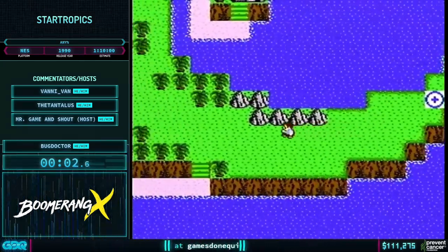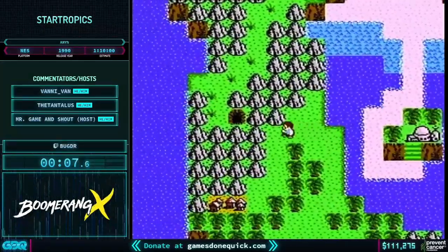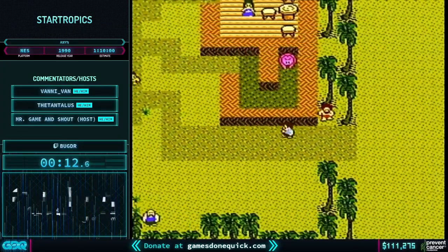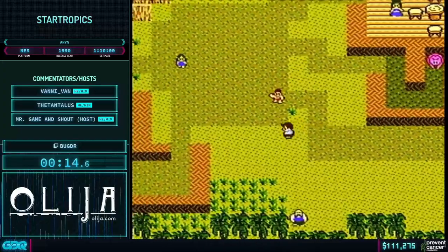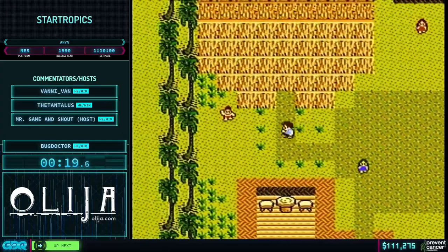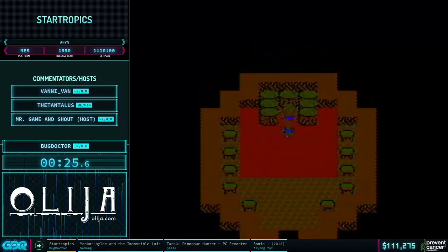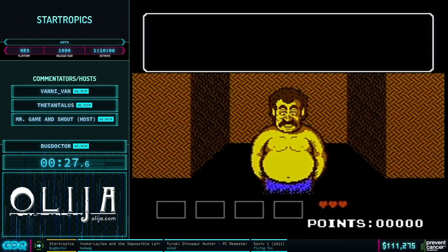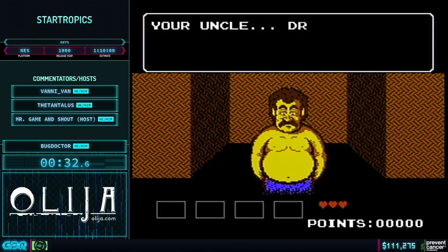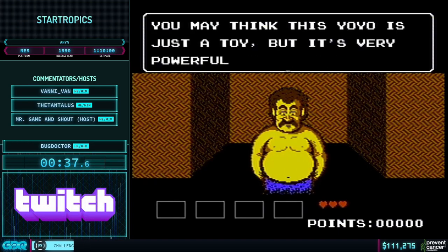Hey guys, I'm Tantalus. I last ran this game in 2017 — that was the last time it was featured here. With me is Vonny. StarTropics is a Zelda-inspired RPG. You might have recognized the select screen — it is exactly the same select screen. But it plays a little bit differently; it's a lot more linear. The first thing we have to do is get a weapon. Our goal in this game is to find our uncle, which is what the chief is telling us right now.